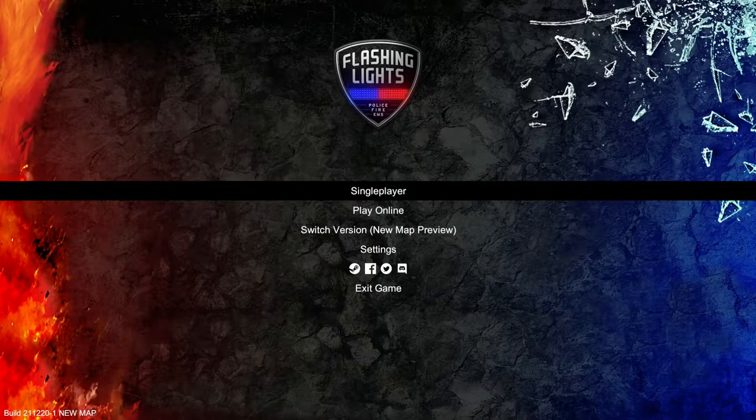New dispatch system for the new map. You can now see locations before accepting a callout. The message of player responding to a callout has been moved to chat dispatch — that's for multiplayer stuff. Vehicle computer now available for all departments. You can now view all pending callouts on Vehicle Computer CAD section. Ability to cancel missions through Vehicle Computer. Suggested vehicle now shown for each callout. Very cool.